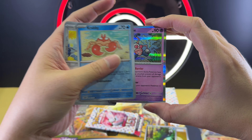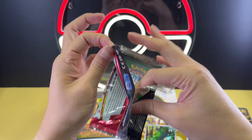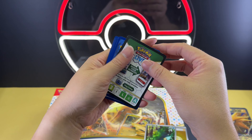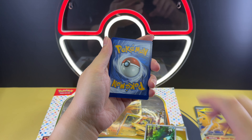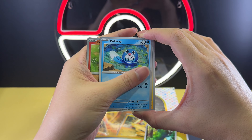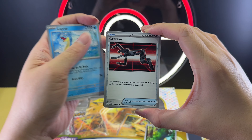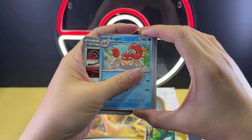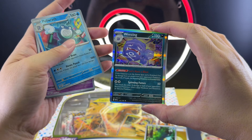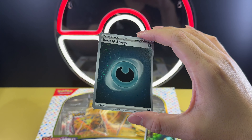Last pack of the first box. Pack four cards: Ponyta, Ponyta, Poliwag, Pikachu, Farfetch'd, Lickitung, Grabber, Kingler, Slowpoke, Poliwhirl, Weezing Holo, and a Darkness Energy Galaxy Holo.